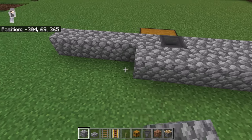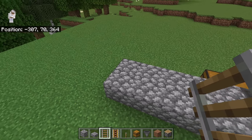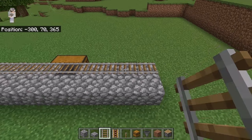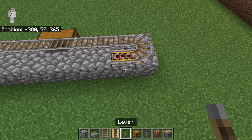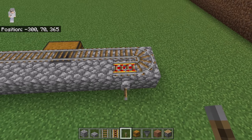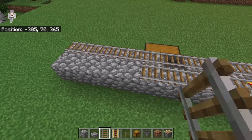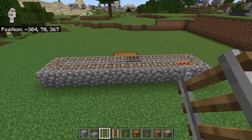Then crouch down and place ten rails over here. Now place a rail at this spot and a powered rail over here. Then place a lever over here and flick it down — that should cause that powered rail to become activated. Then place eight rails over here. That will be the rail system where the minecart hopper will travel.